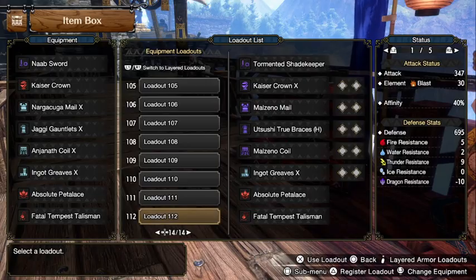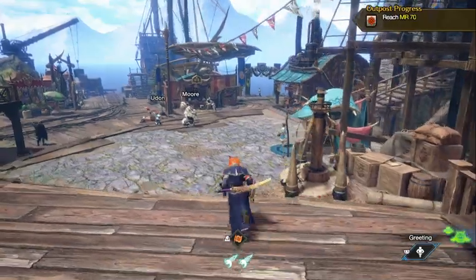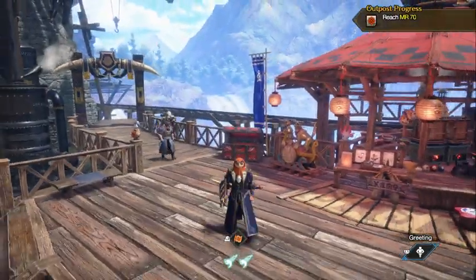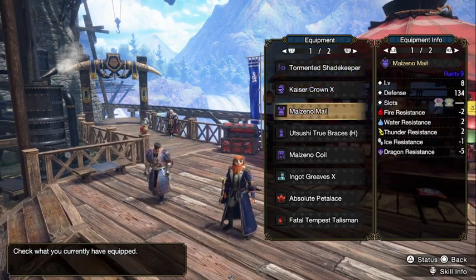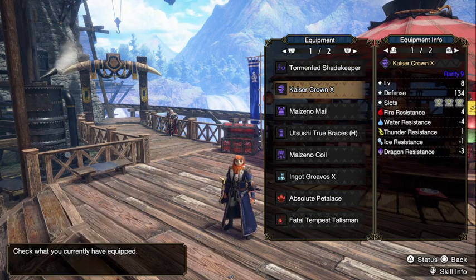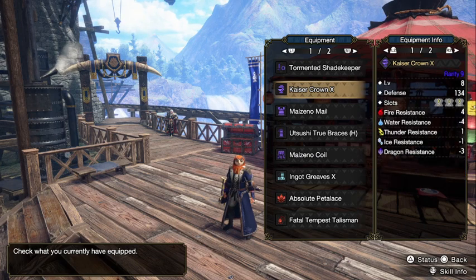Lastly, this is for the late master rank build — around MR5. Let's look at the equipment. The Teostra helmet is finally upgraded to the master rank version: the Kaiser Crown X. It still has 3 Critical Eye and 1 Critical Boost, but it now has 3 level 1 slots. You unlock this after you beat Malzeno and Shagaru Magala.